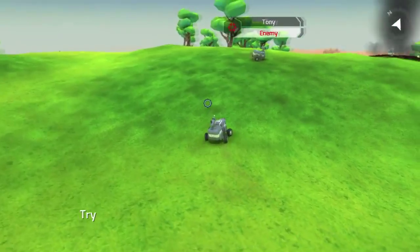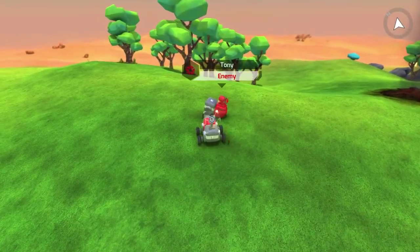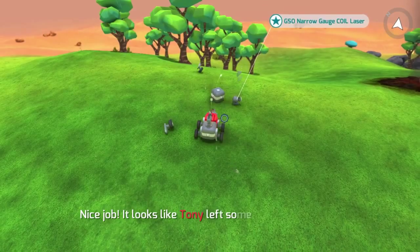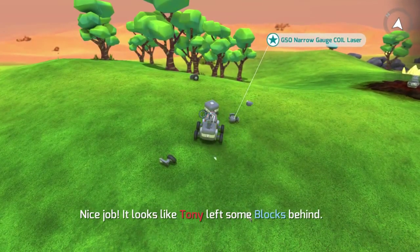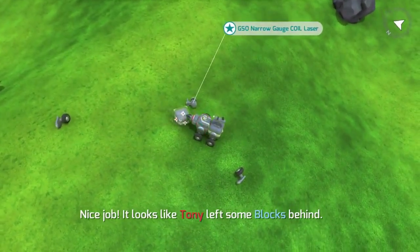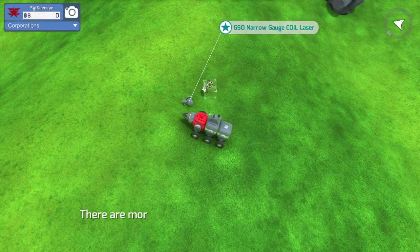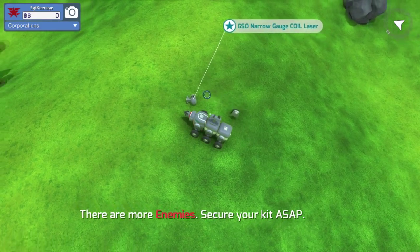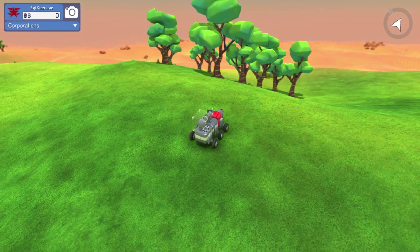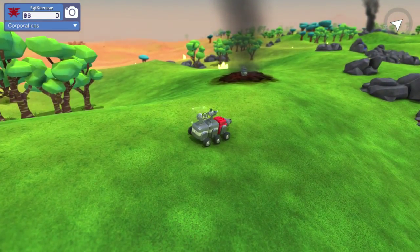Now hold spacebar to fire a gun. A rival prospector has arrived — better defend myself! Whoa, what's going on over here? Calm down buddy, you don't even have all your wheels — what are you gonna do? Oh, get wrecked! Nice job, Tony left some blocks behind.